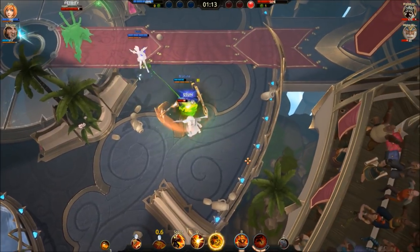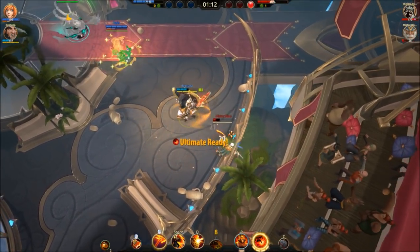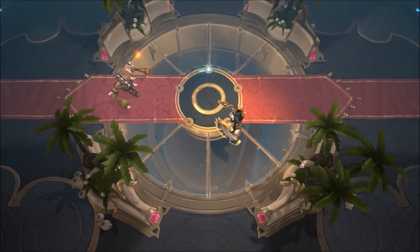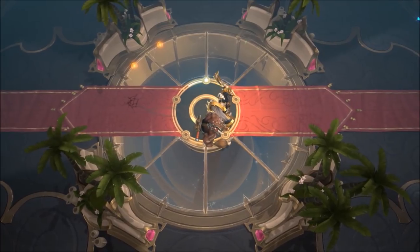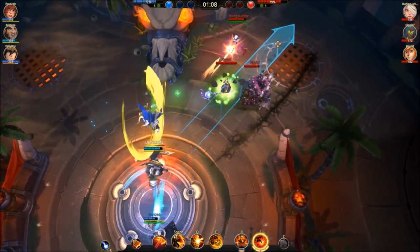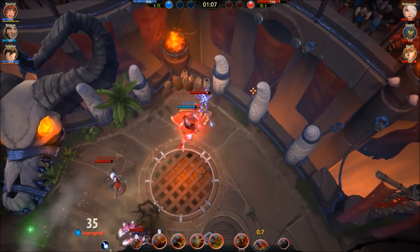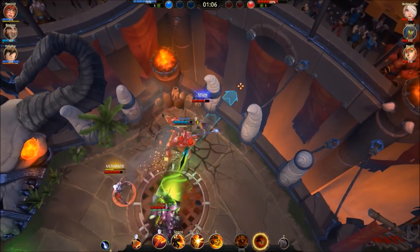Bulwark block, cancel shield, melee, dash into stun, and melee attack again. Shield Bash required: block melee attack, cancel Bulwark, swing axe, reactivate Bulwark for shield bash to weaken. Ultimate true combo for 107 damage: ultimate, swing axe, dash into wall stun, swing axe again.